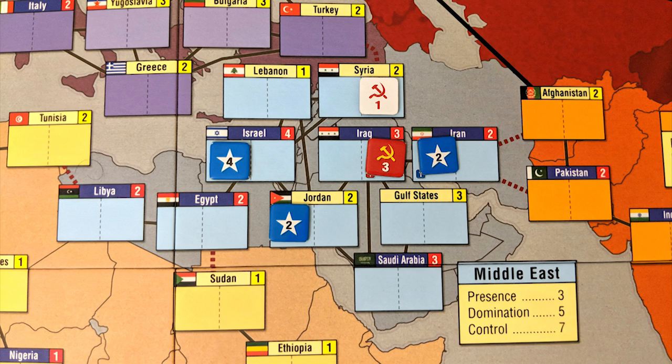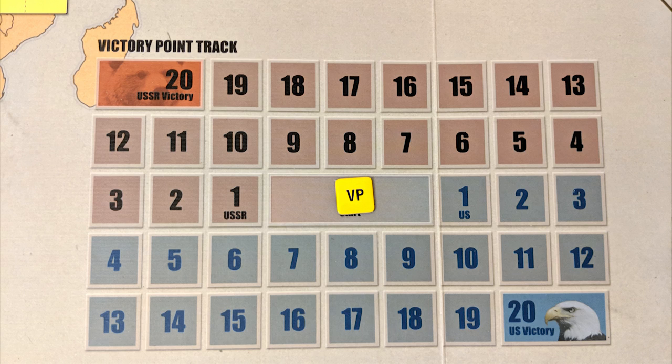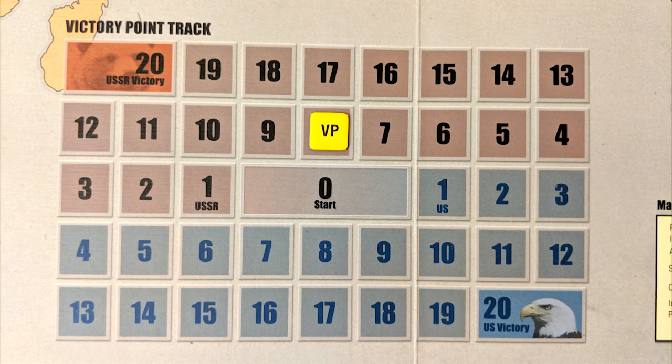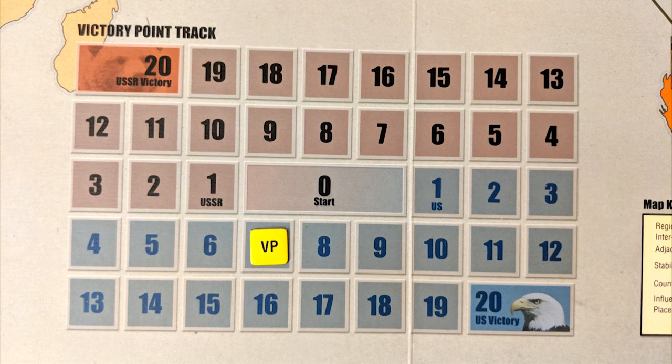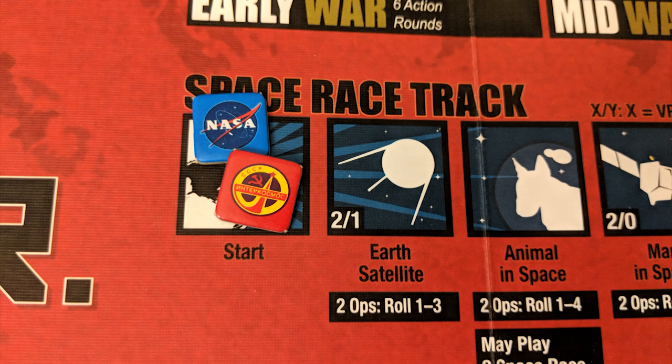Each scoring level is worth more victory points than the last. You get points equal to the highest level you qualify for. For presence, you must control at least one country. For domination, you must control more countries than your opponent, control more battleground countries than them, and have at least one of each type. For control, you need to control more countries and control all of the battleground countries in that region. You also get a bonus point for each battleground country you control and for each country you control adjacent to the enemy superpower. Total up each player's points and adjust the scoring track accordingly. Note there is only one victory points marker — for each point you earn, it moves one step in your direction, and the same is true for your opponent. Scoring cards are important, and some regions have additional special rules, so make sure you read the cards.